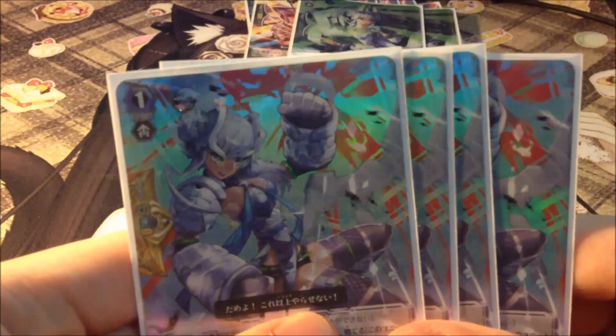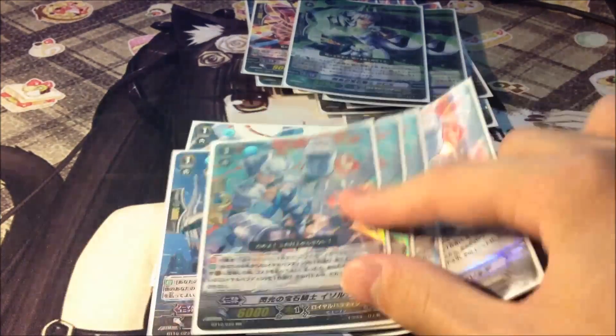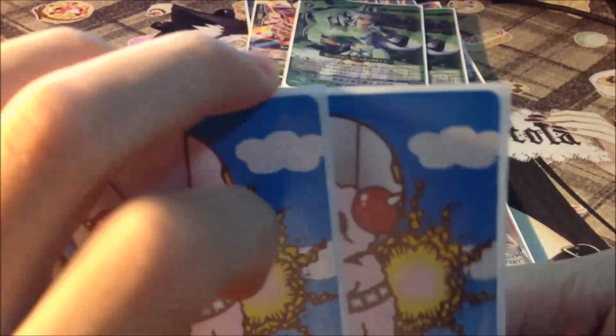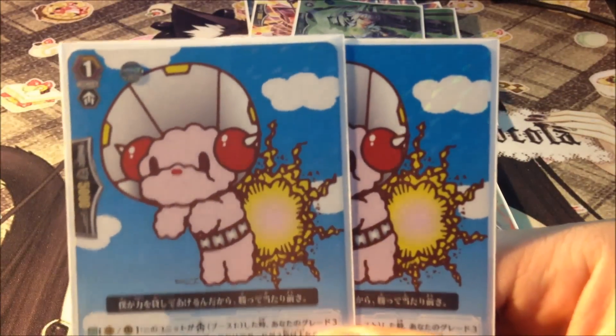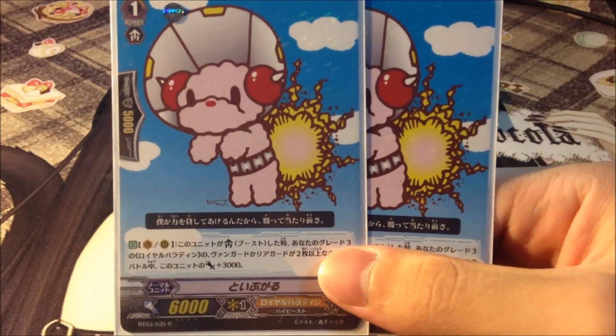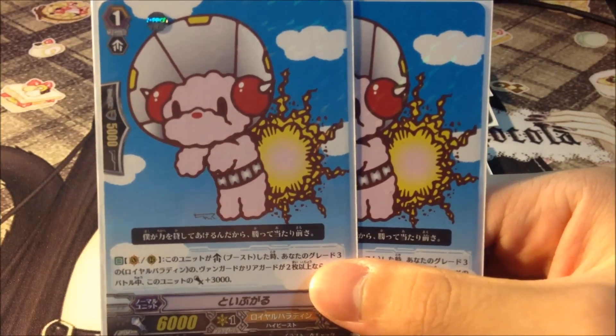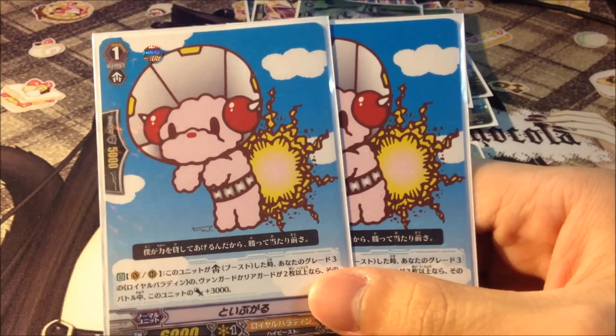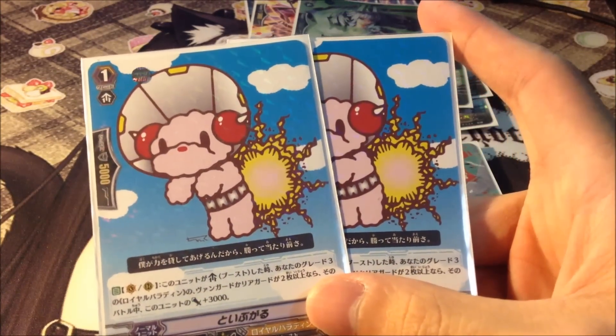4 Fleshing Drone Knight — that's your Perfect Guard, go 4 or go home. And 2 Toy Poodles. When this unit boosts a Vanguard or Rear Guard, as long as you control 2 Grade 3 units, she boosts for 9k. This is the best Royal Paladin booster since Salom makes calling Grade 3s easy.